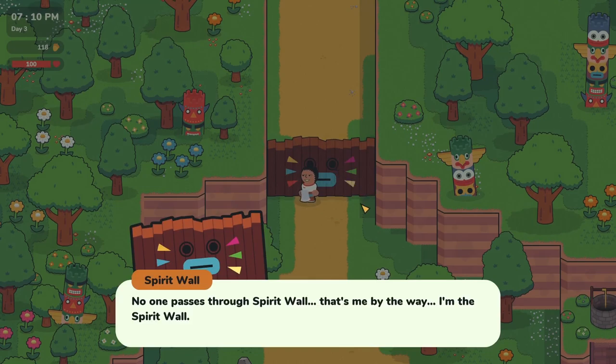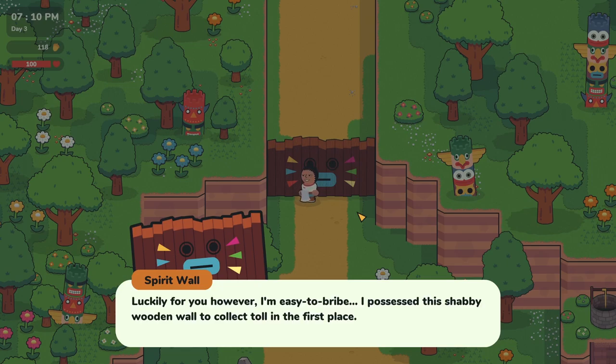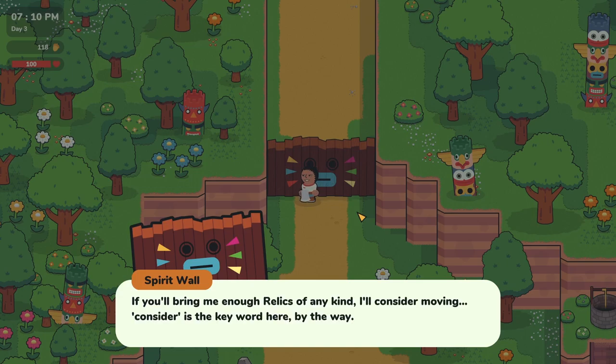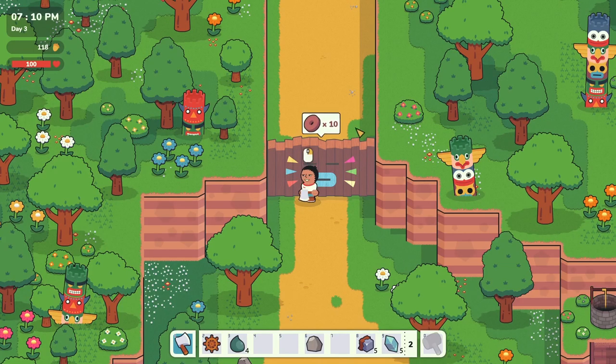Hey, who goes there? No one passes through Spirit Wall. That's me, by the way - I'm the Spirit Wall. This name isn't threatening enough; maybe we should call it Spirit Wall the Almighty. Here's a riddle for you: what are walls famous for? Staying where they are and not moving. Luckily for you, I'm easy to bribe - I possessed this shabby wooden wall to collect toll in the first place. I love these things called relics and if you bring me enough relics of any kind, I'll consider moving. So if I collect ten relics, I can get through there.